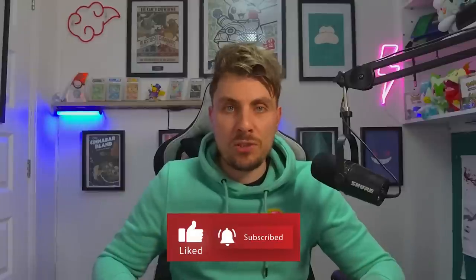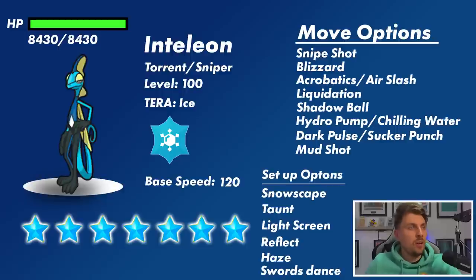In our announcement video we went over that it is an Ice type and will have all the attributes of a normal 7-star raid — level 100 etc. — but today we're going to break down and take a closer look at what to expect. The HP stat for this Inteleon at level 100 will have that 30x multiplier because it is a 7-star Terror Raid, so we're looking at around 8,430 HP points we're going to have to hit to knock it out.